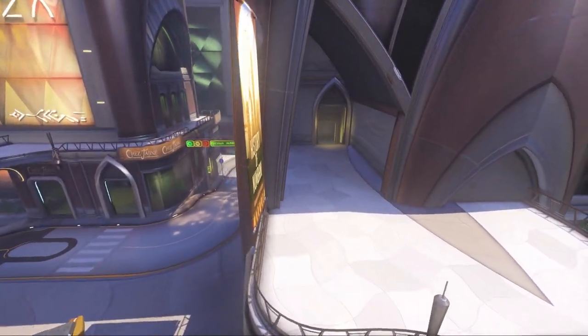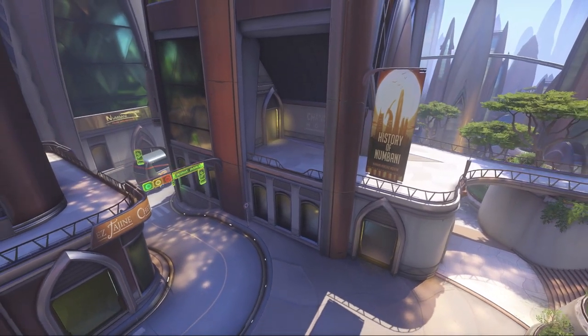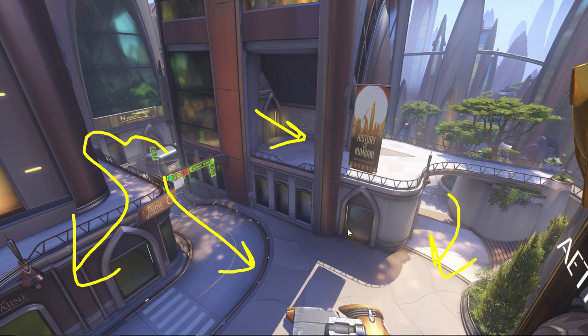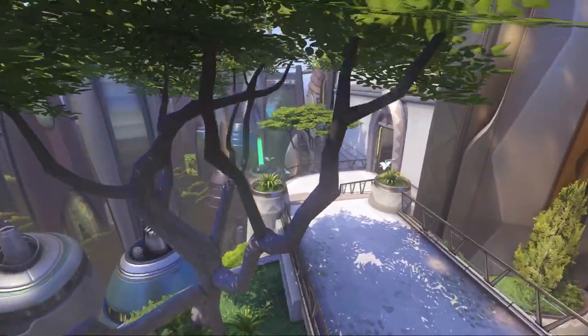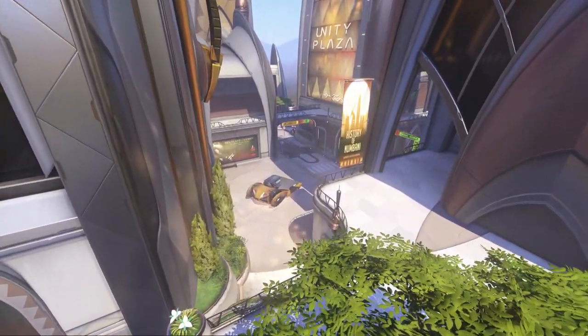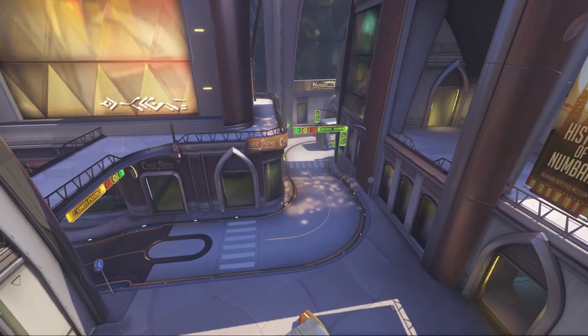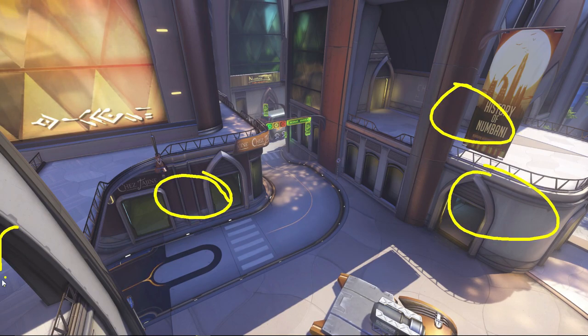Here we are in Numbani. Let's look at how this point is unique in how it works. We have quite a few entrances — one, two, three, four, five if someone has mobility to hop up. The attackers have a lot of ways in. We could even continue around to see there's a back area with another door. So we have the potential for an incredibly hectic game on the first part of Numbani.